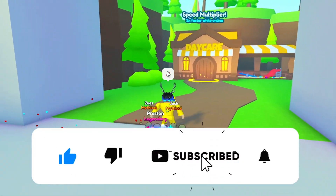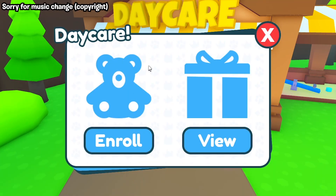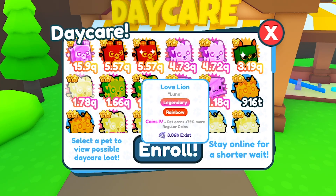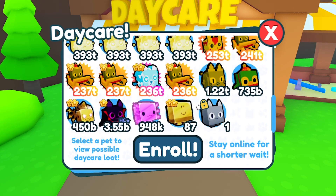Before we start, make sure to subscribe for more videos like this. To start, we should first go to the daycare center, which got added in the new update literally today. Press enroll to enroll your pets at the daycare center, because apparently some pets are getting bored. Note that you can't enroll any huge pets, so only your normal pets will be available.